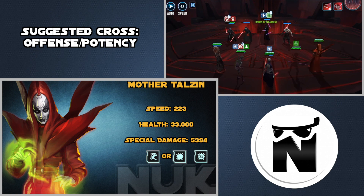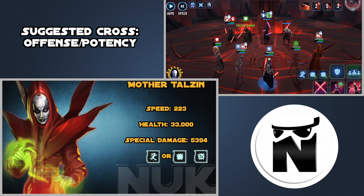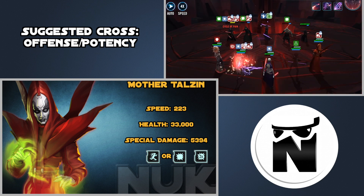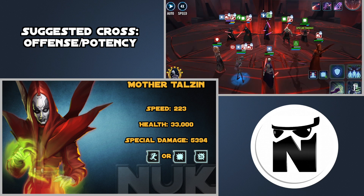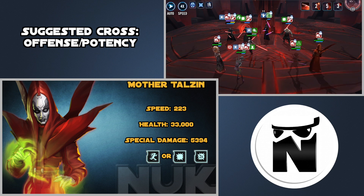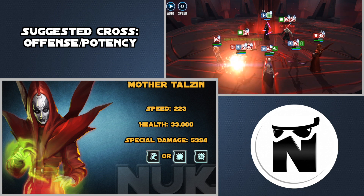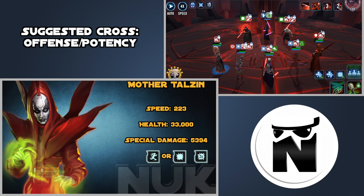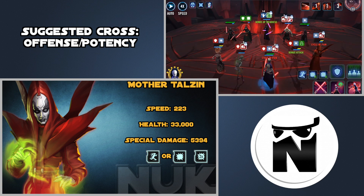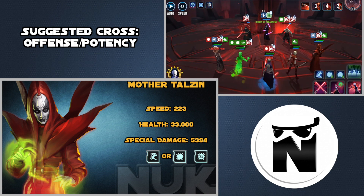For Mother Talzin you want to go for stats like Speed, Health, and Special Damage. Mother Talzin deals special damage, and these characters have low crit chance — special damage moves actually have their own separate critical chance that is dramatically lower. If you're looking at her critical chance in the physical damage section, you're looking in the wrong place; scroll toward the bottom to find her actual special crit chance. All of her abilities do special damage, so cranking that up will be good. If you want to maximize damage in the Sith raid you'll want to run an Offense set, Offense Cross and Triangle, and really crank up that special damage.